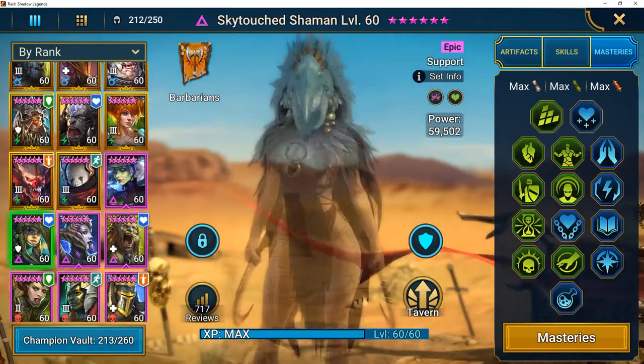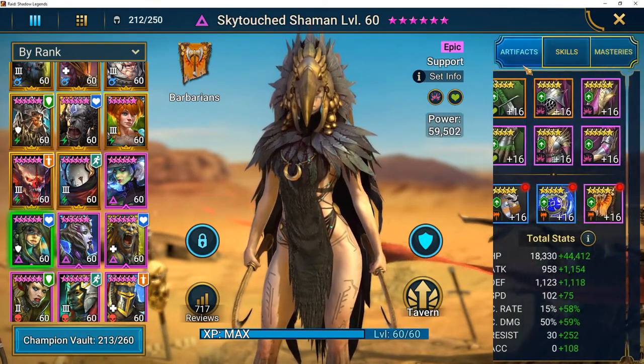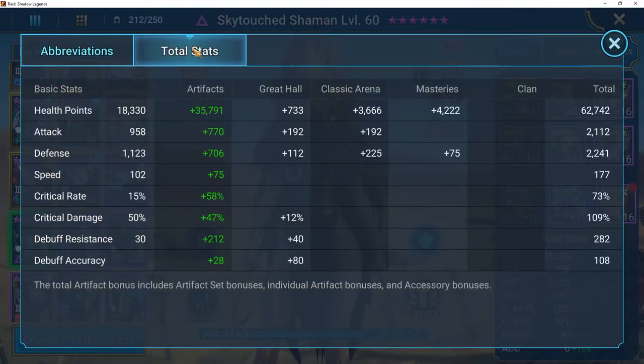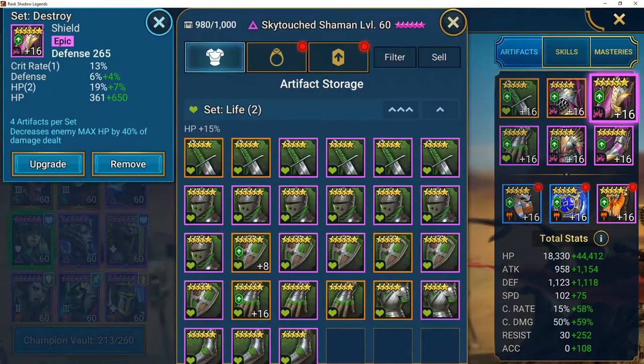Moving down to Skytouch Shaman — she's your reviver. I've built her with roughly 62,000 HP, good crit rate, good crit damage. She's also in a Destroy set because I'm using her in Doom Tower to reduce the max HP of the Scarab King. So those are the two I've put together for that.